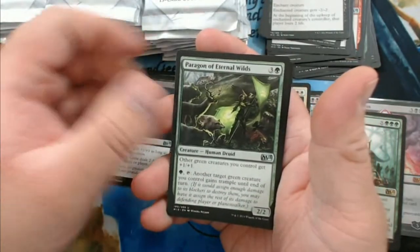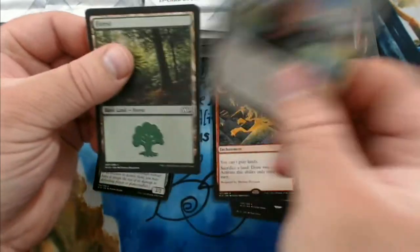Nightfire Giant, Paragon of Eternal Wilds, and a Spectra Ward.